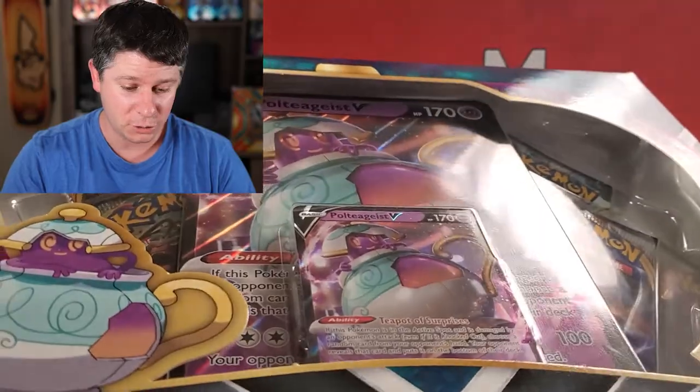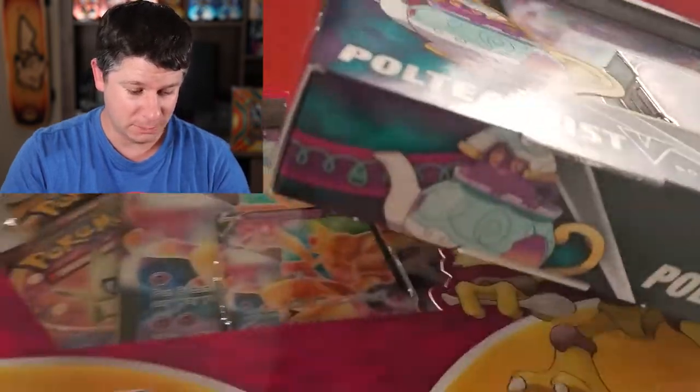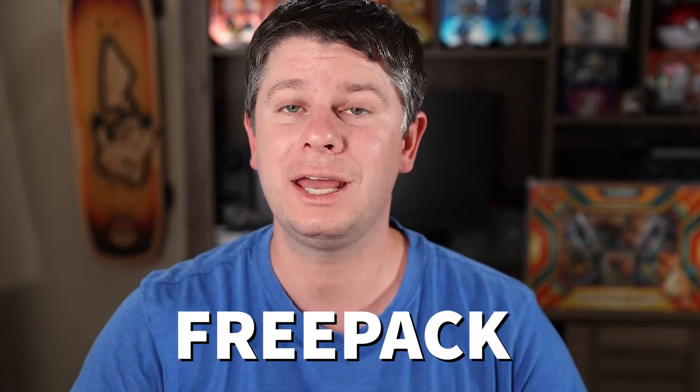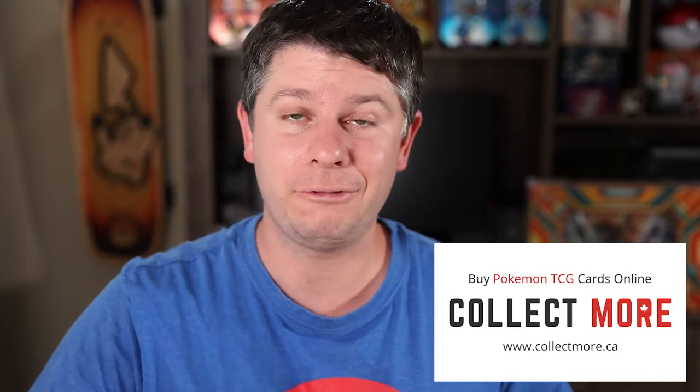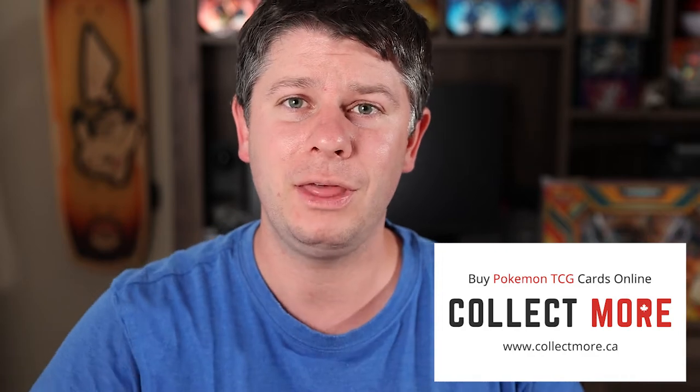The reason I'm opening up these boxes today is I'm actually going to do a little bit of a plug for myself on Collectmore. If you're a Canadian on Collectmore.ca, I am doing a special right now on the Poltegeist V box, the Alakazam V box, as well as the Urshifu blue or red box. If you buy any one of those four boxes and use the code FREEPACK as a promo code, you're actually going to get a free blister pack of Battle Styles. Just make sure you add the blister pack to your cart. That's a special promotion until Friday. Just helping move those along and if I can give some free packs away, that's pretty cool.